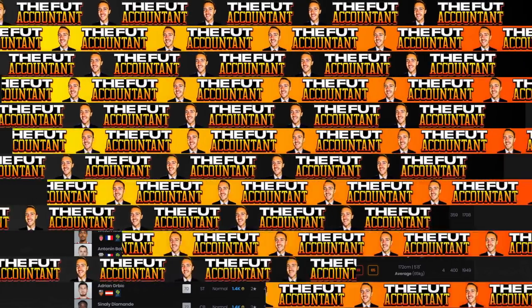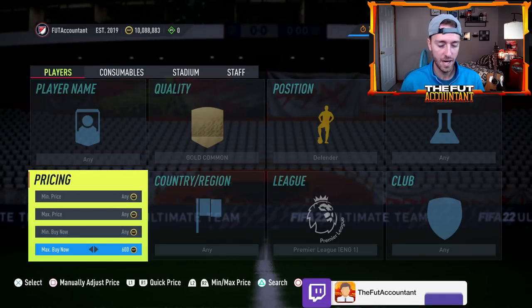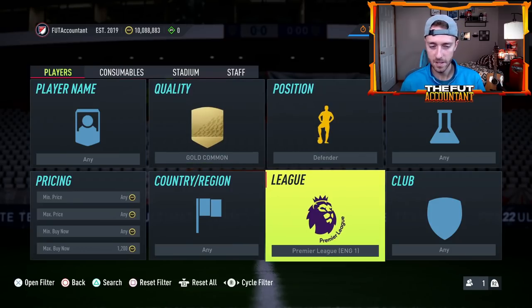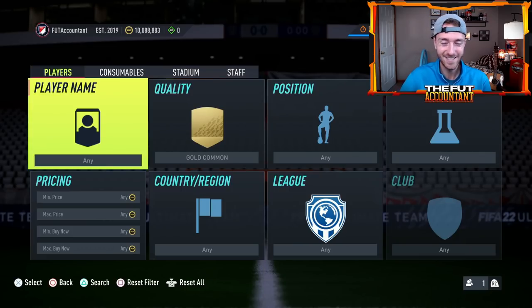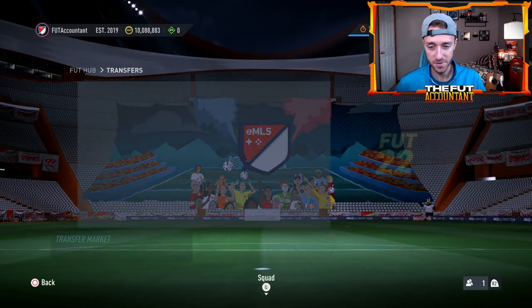That's my advice if you're on a low budget. You can do the same thing with gold commons because gold commons are also very in demand. Gold common Premier League defenders — some of these go for a little bit more. You can do the exact same Footbin search for gold commons as I just did for silvers. Some of these gold commons go from 600 coins to 2K every single day. Go on Footbin and look for those fluctuations in price — that's going to be an insane way to make coins. It's a little grindy, but if you flip those cards over and over you're going to see that coin total go up rapidly.